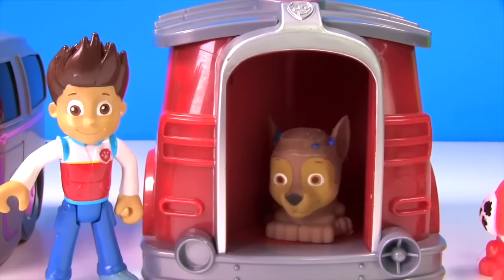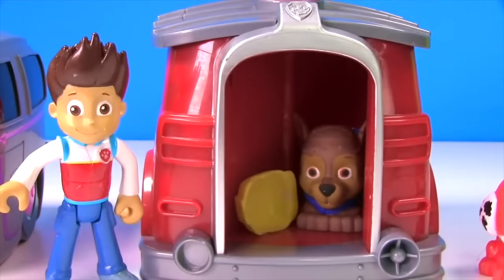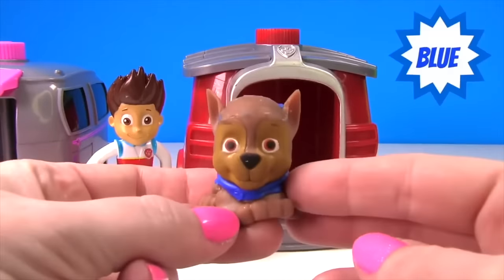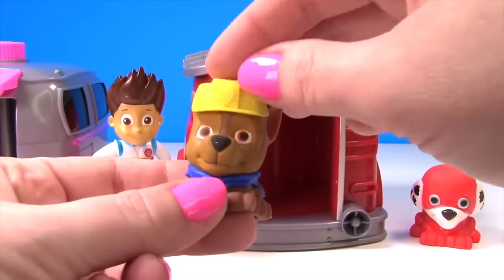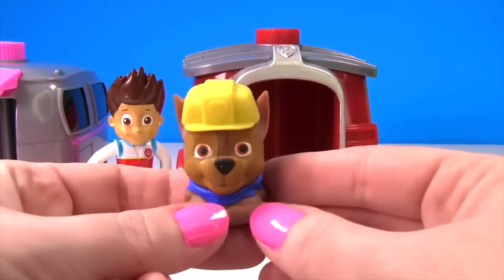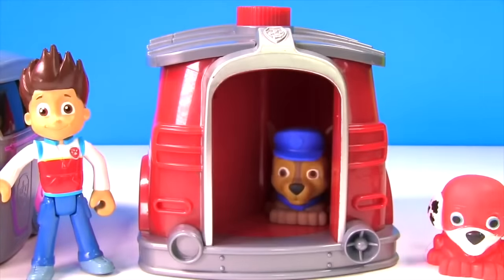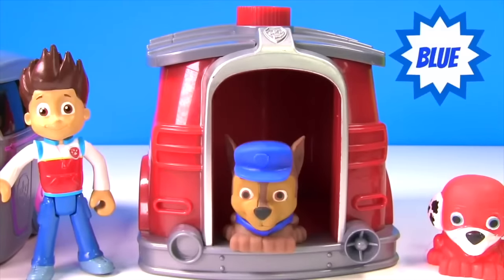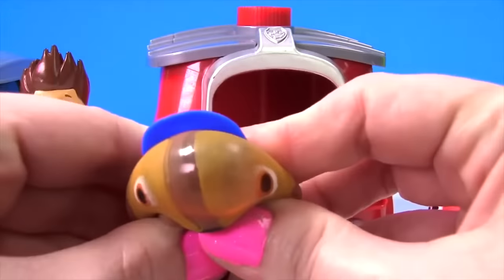It looks like Chase needs to get his uniform on! There he is! Wait, where's his hat? Chase has his blue vest on — that's the correct color! But look what hat was with him — that's not blue, that's yellow! Let's try to get the correct uniform on Chase! That's looking better — is Chase wearing blue? Yes he is! Now he has on the blue hat and vest, and he's pretty squishy!